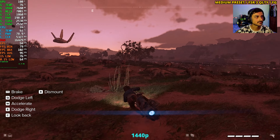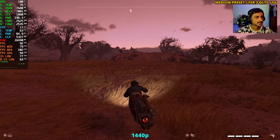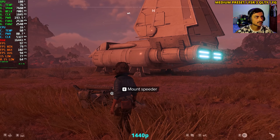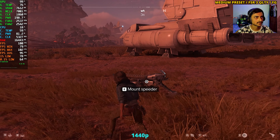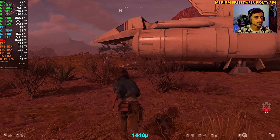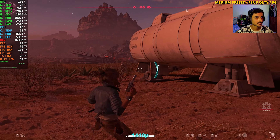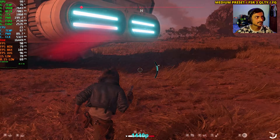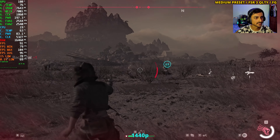Let's find some action. A ship is landing — probably will have some enemies to fight. There are troopers coming out. There's a lot of them. There's not much input delay as of now, though I think I'm going to die — one bullet from them hits hard.